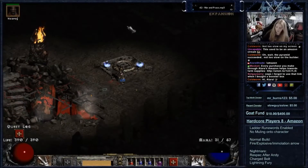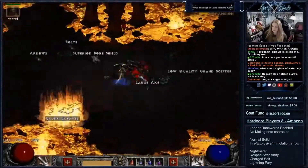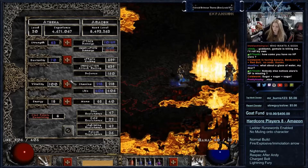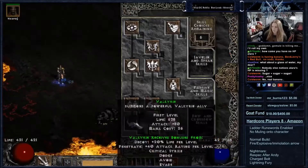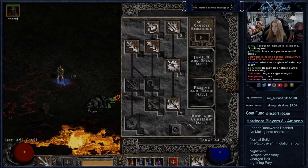Unlike other maps, the entrance to the River of Flame is not on the edge of the map, so try looking more towards the middle. Level 30 — here are the stats so far. Remember to always have just enough strength and dexterity to use your equipment. Vitality will now be at 105 and always keep base stats for energy. Now for skills: I have 5 skill points saved up from quests and previous levels. I put 1 point into Valkyrie, 1 into Pierce, and the rest all go into Immolation Arrow.